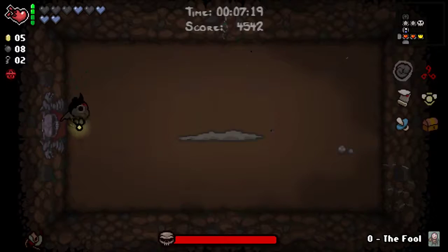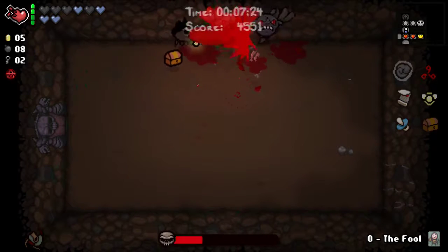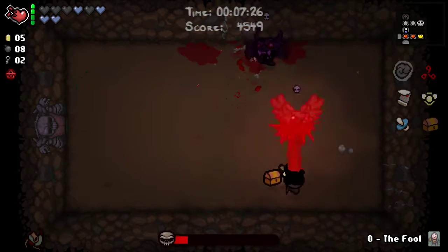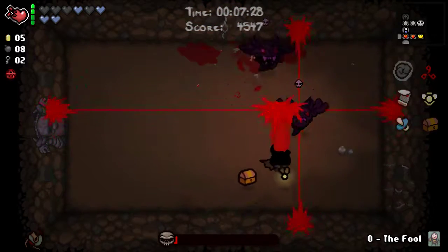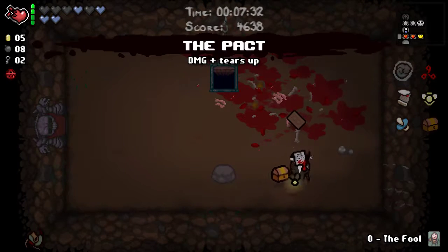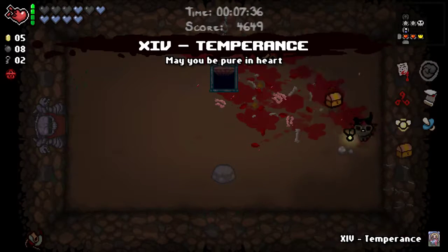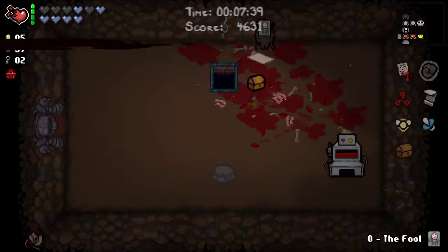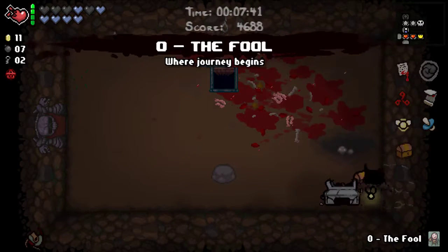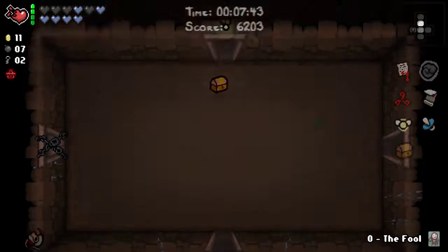What is my boss fight? Fallen — that'll give me a Deal with the Devil item. Got a Fear Shot on them at least. The Pact — damage and tears, really nice. Temperance — blow that up for a nice little bit of money. No Deal with the Devil, which is unfortunate. Double key room can wait for a while.